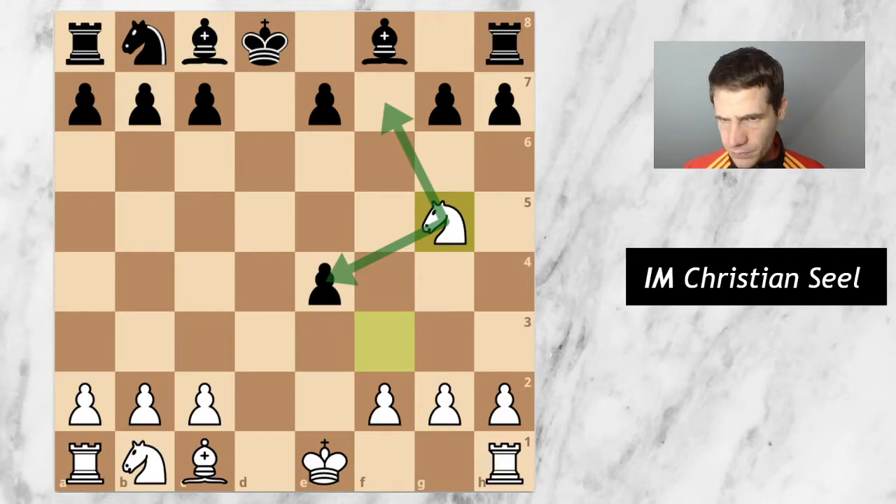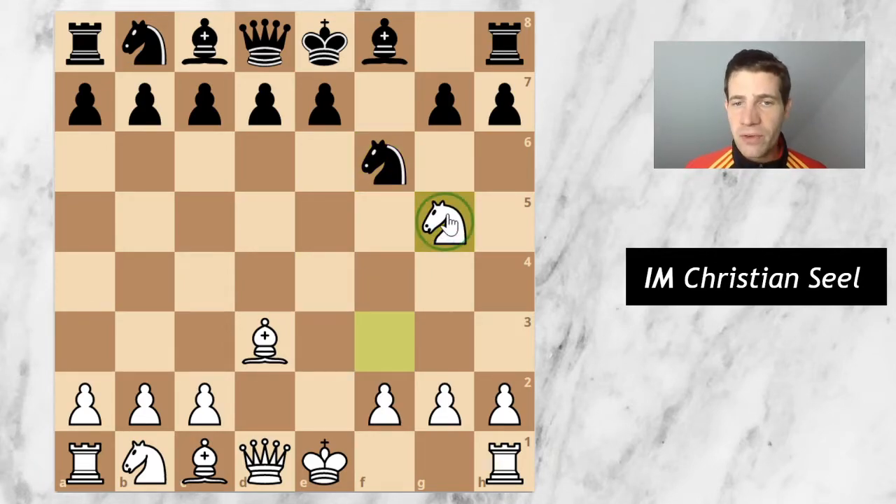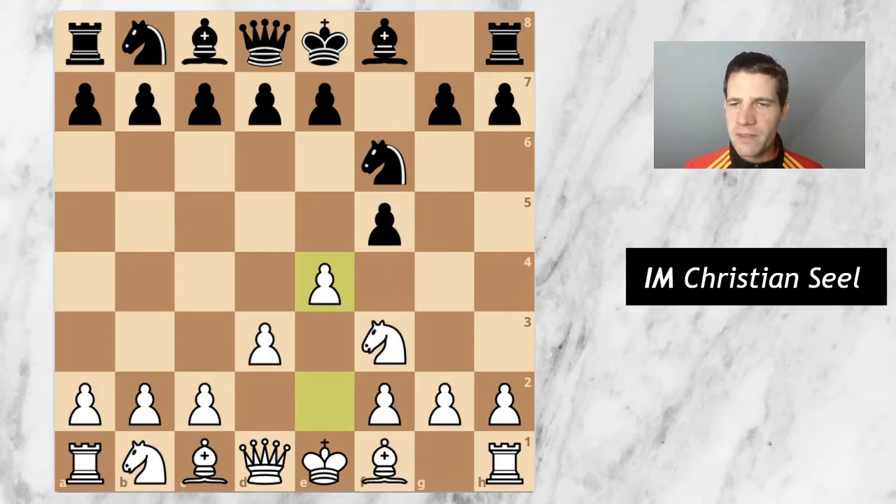Another way of trying to keep the pawn would be knight to f6, but this runs into knight g5, which has a very nasty threat of going knight takes h7 followed by g6 mate. White gets a very strong attack in these lines, and that's why black usually does not play f takes e4.